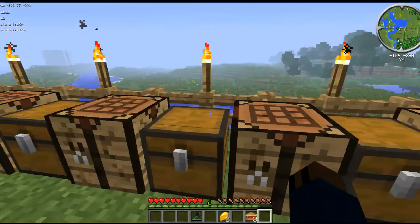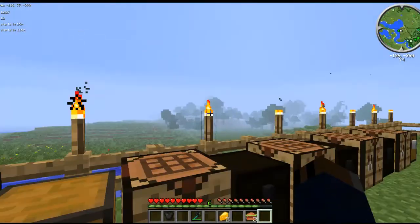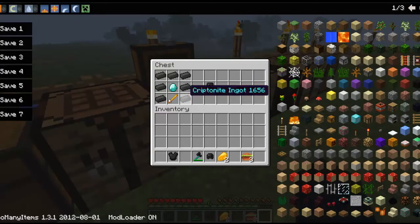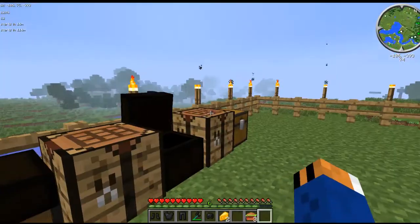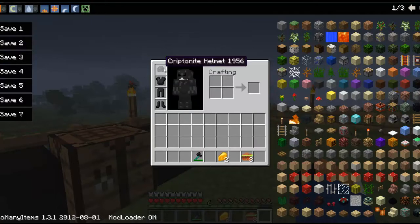You've also got armor, which is fantastic, but it's so expensive to make — oh my goodness. Just look at what it takes for a helmet alone. It does look really cool though; I love the texture on this armor. The helmet is my favorite — I look evil, which is kind of weird.